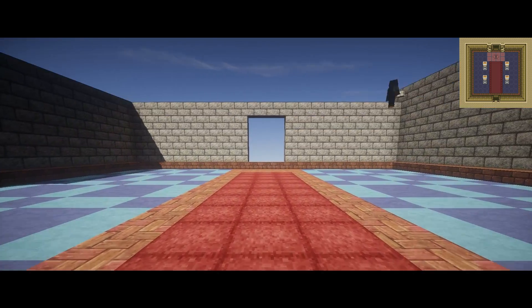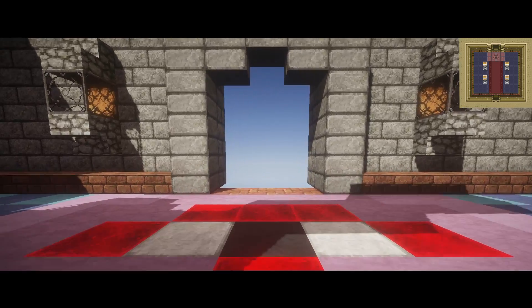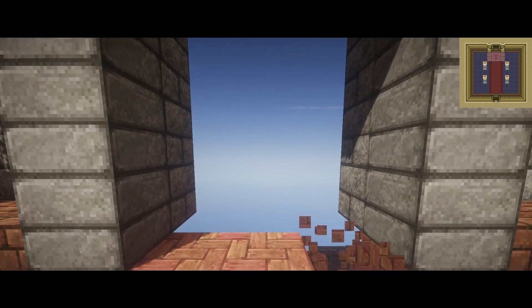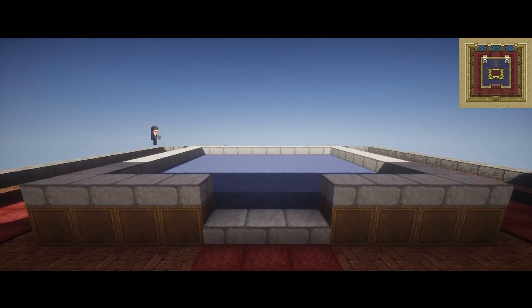Here is the antechamber with Aghanim's Sheikah eye emblazoned on the floor. And then we see the dais where Zelda gets sent to the Dark World before your very eyes.